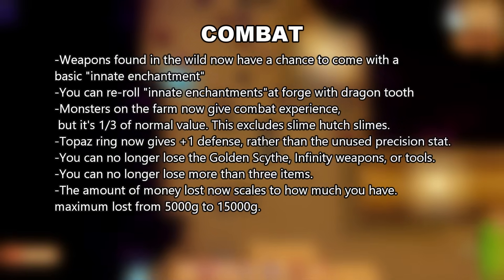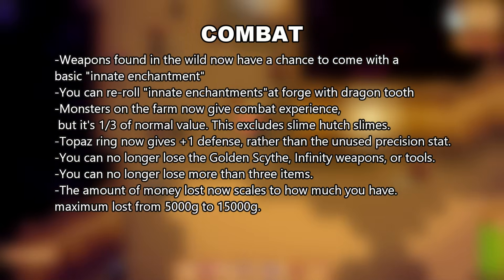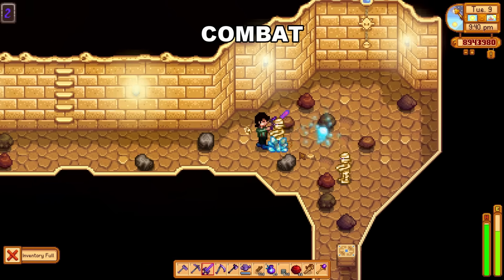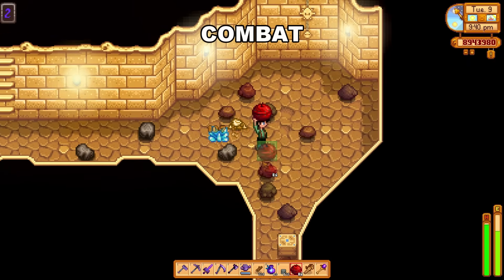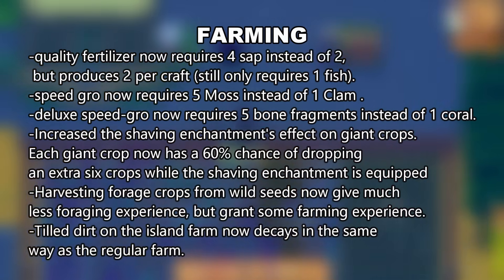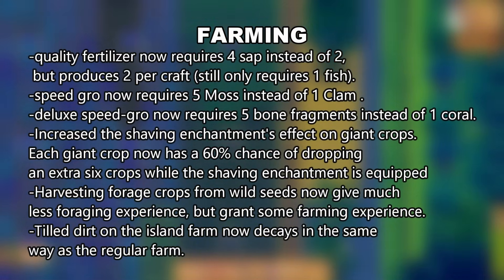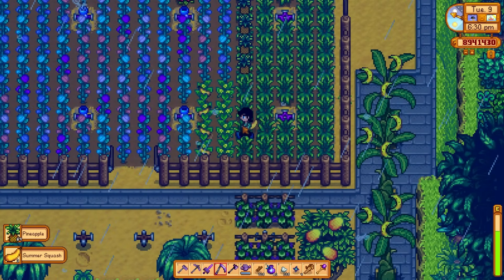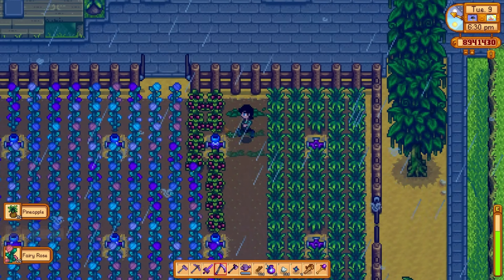Combat is another winner in the 1.6 update — there were basically only good changes in my opinion. Even though straight combat isn't a primary money-making strategy, you need combat in conjunction with everything else you do, so the good perks and changes here are welcome. Farming had a couple of buffs and a couple of nerfs but nothing substantial that changes it from being the primary income source for most playthroughs. You will have to be more diligent with your Ginger Island farm, especially with crops that don't produce multiple harvests — the play might be to grow only pineapple and ancient fruit from now on.